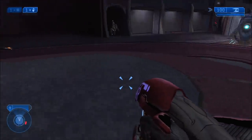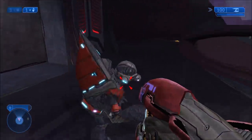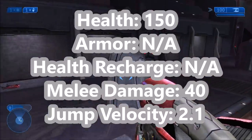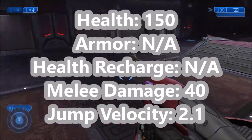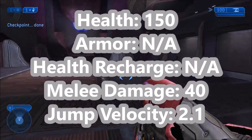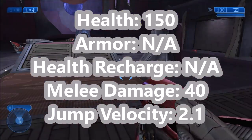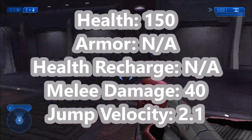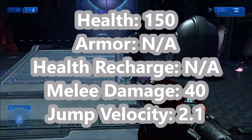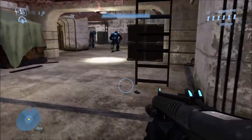Starting with Halo 2, the game that first introduced the Brutes — these Brutes are really tough, especially on higher difficulties. You can clearly tell without looking at the stats they have a lot of health, and when they berserk they are very deadly. As for their actual stats: they have 150 points of health, they don't have any armor or shields, and their health doesn't seem to recharge at all. Their melee damage does 40 points of damage and they can jump at a velocity of 2.1. That's a pretty high amount of health — more than the Hunters actually. And as for their damage, when they berserk they melee you rapidly, so that 40 can really add up.